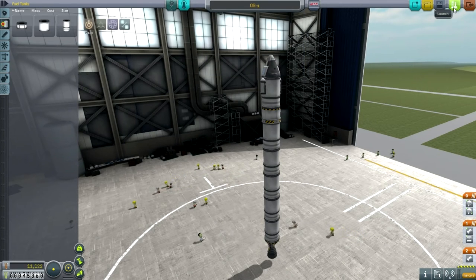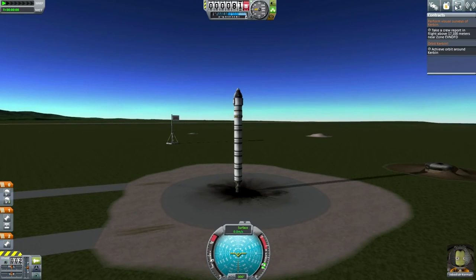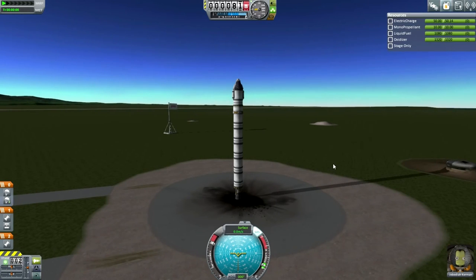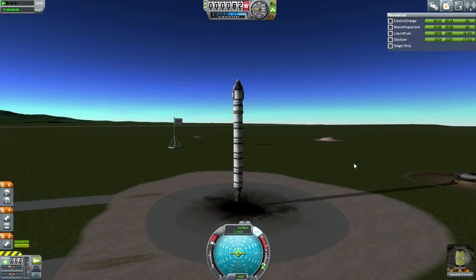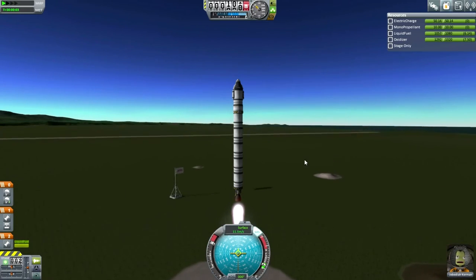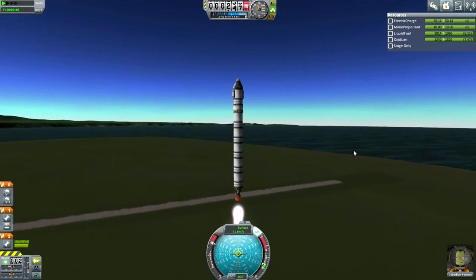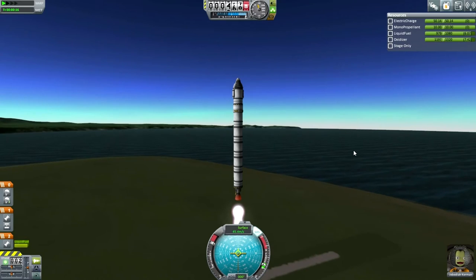Let's go. We are here on launch day with Jebediah Kerman, aiming to achieve orbit around the planet for the first time. Everything is ready to go, systems are a go, Jeb reports he's feeling fine. T-minus 5, 4, 3, 2, 1 — and liftoff! Liftoff of the OS-1 to low Kerbin orbit. Roll program.